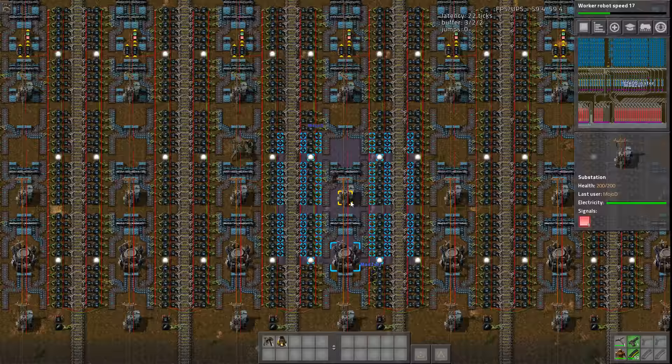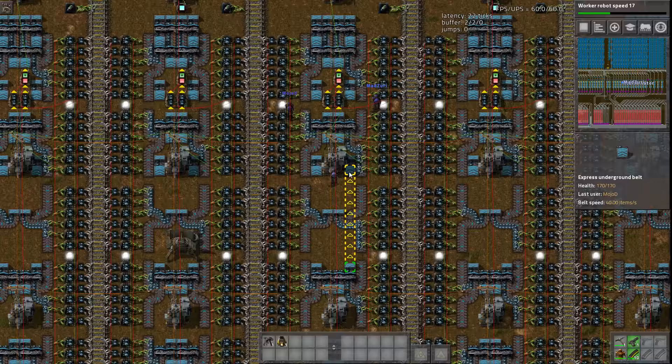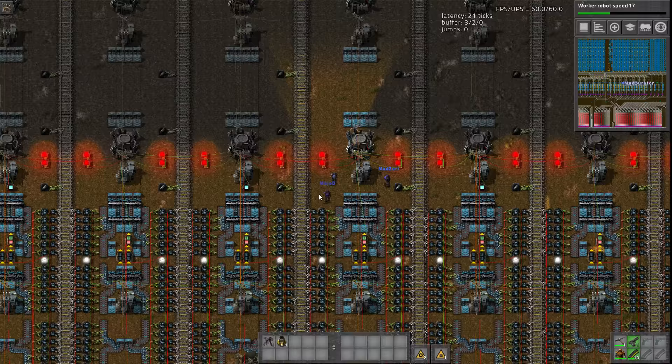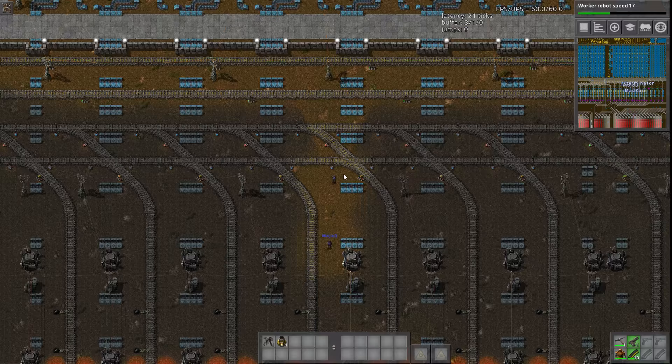We're starting at the unloading for all ores going into smelting. This is a 363 unloader into the smelters. The problem with belt bases is you can't use exact numbers straight out of the calculator — you need to make them fit belt capacity. This base was originally a one-rocket-per-minute base in version 14, and the actual output comes from four blue belts of each ore, converted into four blue belts of iron plate.